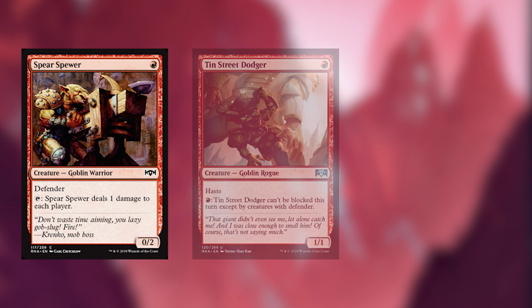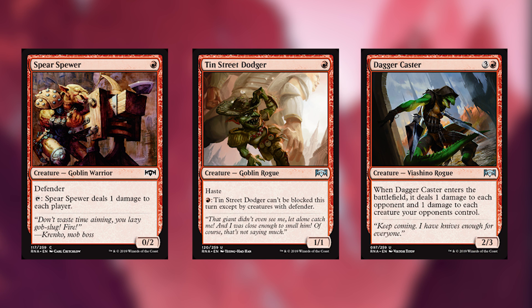Spear Spewer, Tin Street Dodger, and Dagger Caster are our next cards. Spear Spewer looks like absolute trash, but what it's doing is setting up spectacle for you by always dealing damage to your opponent. So after you cast this, everything gets its spectacle cost, which is amazing. Tin Street Dodger is basically that 1-1-for-1 that's going to get in there and allow spectacle, and you can also make it unblockable so you can continue spectacling. And Dagger Caster is amazing against spirits, so keep that in mind.